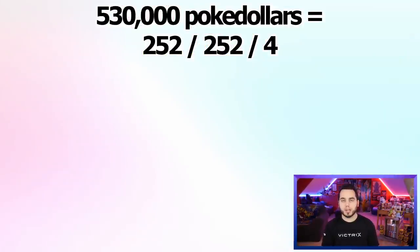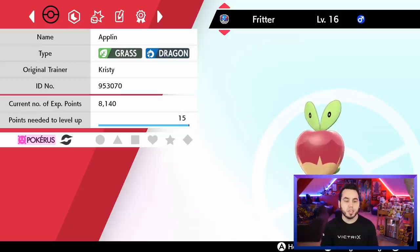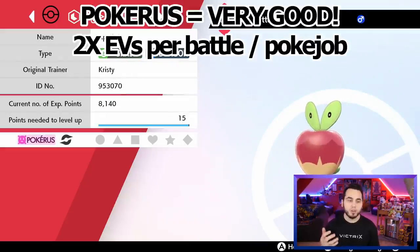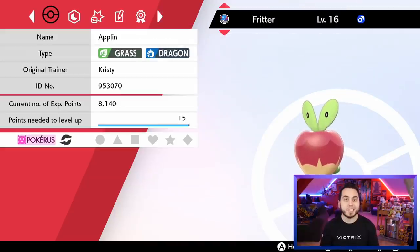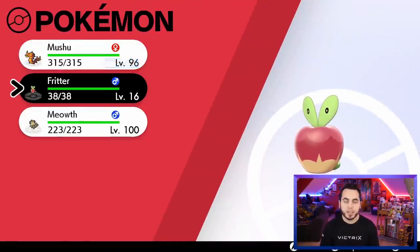There are a couple things we can talk about when it comes to EV training that can speed up the process. The first thing is called Pokerus. Pokerus is a virus, and you can see on the left-hand side of my Applin here — it has Pokerus. Pokerus is a virus that doubles the amount of effort values a Pokemon receives in battle, and it also doubles the amount of effort values a Pokemon receives through Pokejobs. So it actually doubles the amount you get and speeds up the process pretty quickly. Pokerus does spread to other Pokemon in your party. As you battle, you can easily spread it from Pokemon to Pokemon. Keep in mind it does run out though, so I'd recommend keeping your Pokerus Pokemon in the PC.